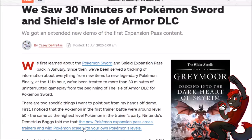Now I get to find out with a surprise early look at the game. There are two specific things I want to point out from this hands-off demo. First, I noticed that the Pokemon in the first trainer battle were around level 60 — the same as the highest Pokemon in the trainer's party. Nintendo's Demetrius Boggs told the reviewer that new Pokemon expansion pass areas, trainers, and wild Pokemon scale to your own Pokemon's levels. I'm wondering if it's one-for-one or based off badges.